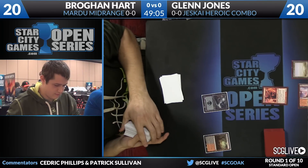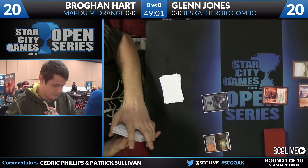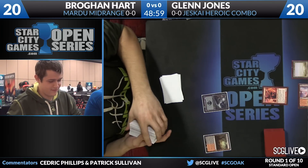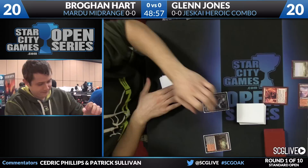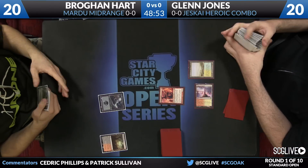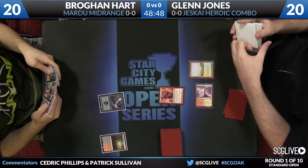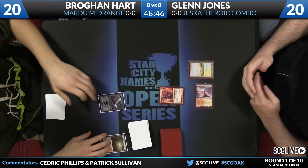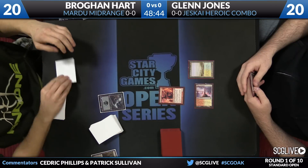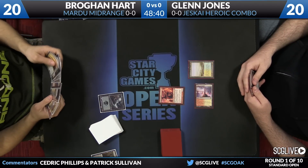A foil Swamp — your favorite. It's from Invasion, which is pretty cool. I had four foil Merfolk Skyfolk in my first PTQ-winning deck — a 2/2 flyer for blue and green. Has been outclassed by Icefeather Aven. If I had access to that bad boy, forget about it.